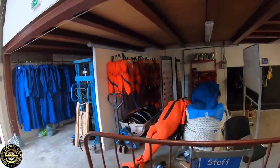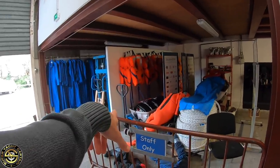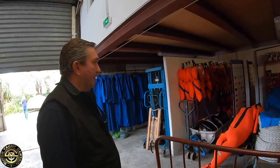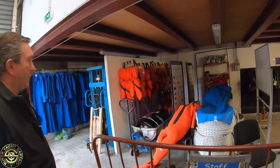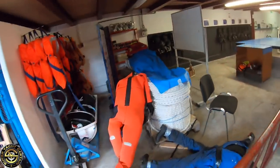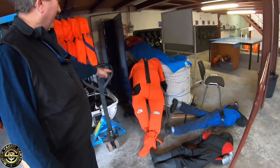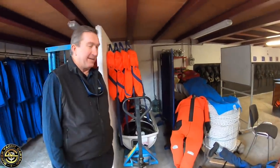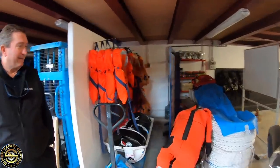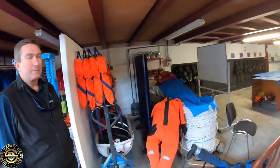Over here there are life jackets and an opened life raft - this is part of the sea survival training. They also have immersion suits and a range of training dummies: a child dummy, an adolescent dummy, and a heavier adult dummy to practice evacuation procedures.